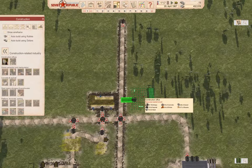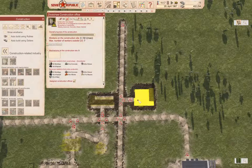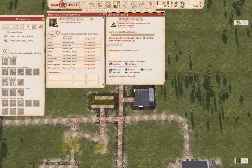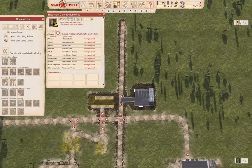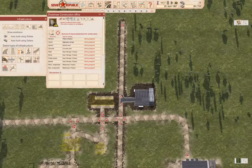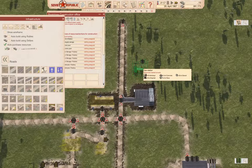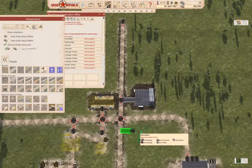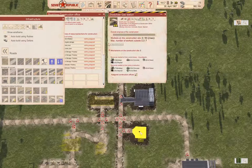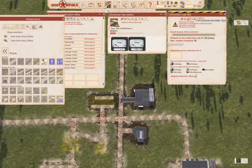We are going to build that. And we're also going to need a gas station, say about here. We'll put it right here and build that.